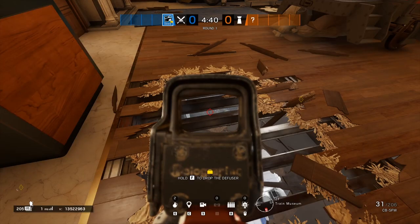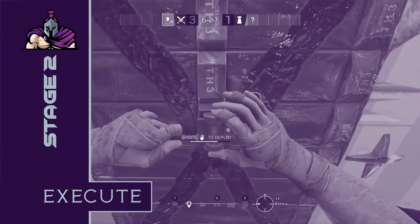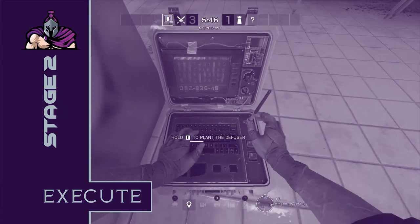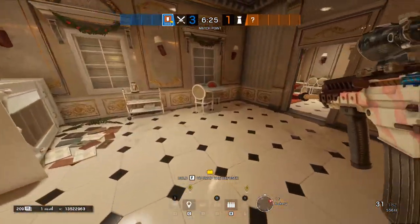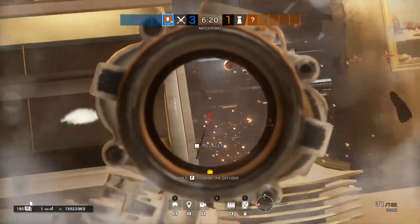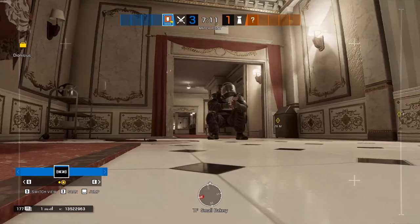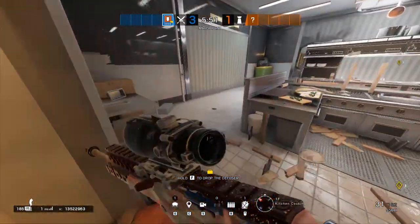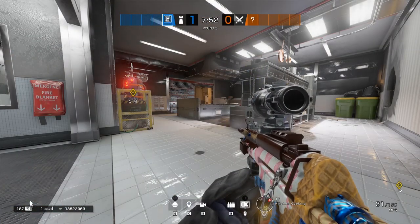Now that you have the flanks held down and the site control prepped, it's time for the execute. You need thermite to use his exothermic charges to open the left panel of the west wall into kitchen from bakery. With the flanks held down this should be a very simple job, as there is little to no threat here aside from someone possibly hiding in Small Bakery, but they can be very easy to clear out. Once the wall is open, have someone give you some cover in crossfire so you can sprint in and crouch behind the counter. From here you cannot be seen from almost the entirety of the kitchen unless they push up on you.